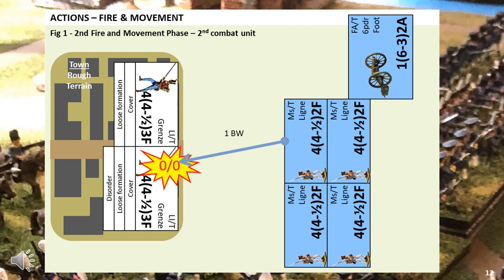In the second action, the same thing occurs and we get zero hits. The lesson to be learned here is musket fire is not effective against troops in stone buildings.